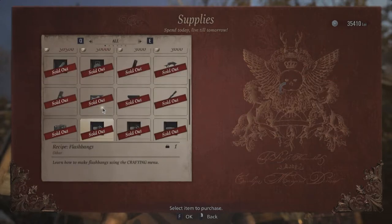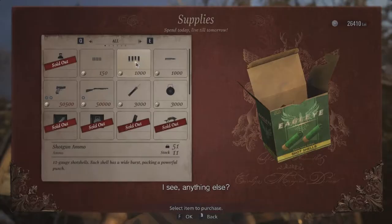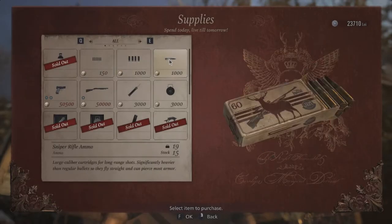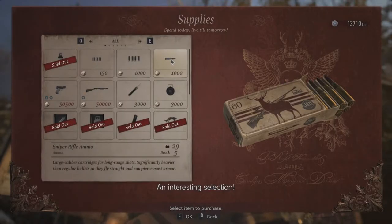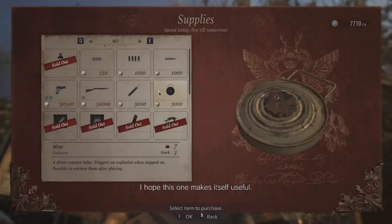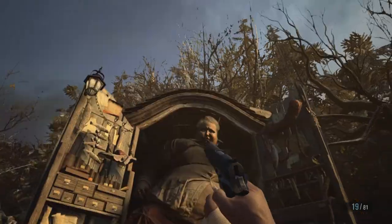I'm gonna buy some shotgun shells just in case. Yeah, that's it — I see some handgun ammo, some sniper rifle ammo as well. There's the stuff I sell. And pipe bomb — I hope this one makes itself useful. All right, my arsenal looks good.